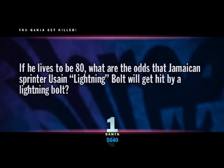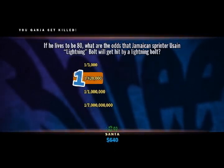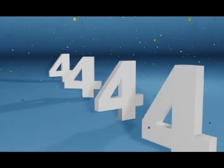Take a good look. You gotta get killed. If he lives to be 80, what are the odds that Jamaican sprinter Usain 'Lightning' Bolt will get hit by a lightning bolt? One in 3,000? One in 420,000? One in 1,000,000? Or one in 7,000,000? I said 420,000, I think. If you or Usain Bolt were to live to be 80 years old, the odds of getting hit by lightning over your lifetime would be one in 3,000. But don't worry — at 80, your odds of hitting a lightning bolt with your Oldsmobile are actually much higher.